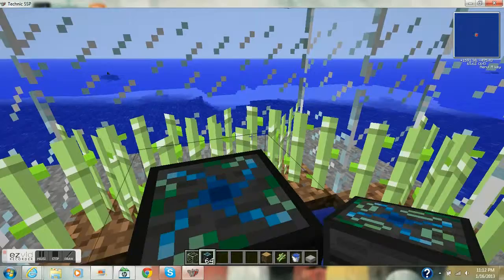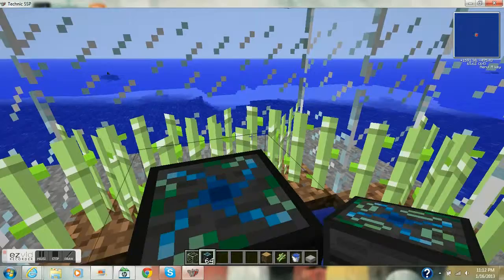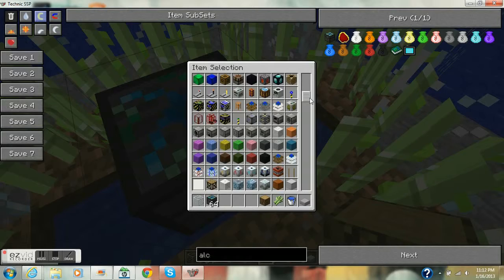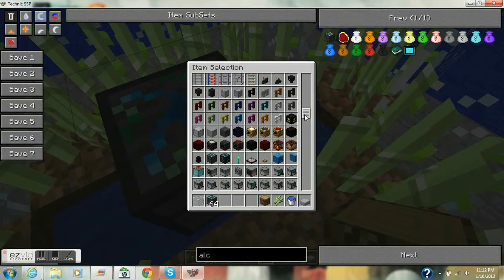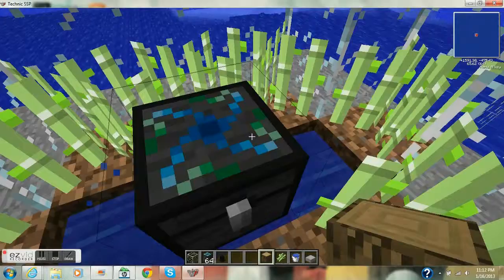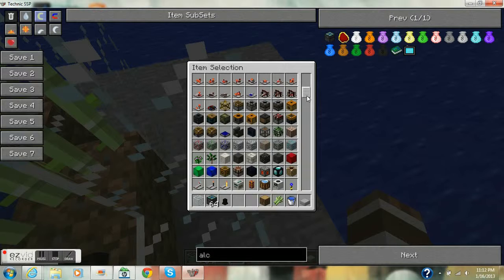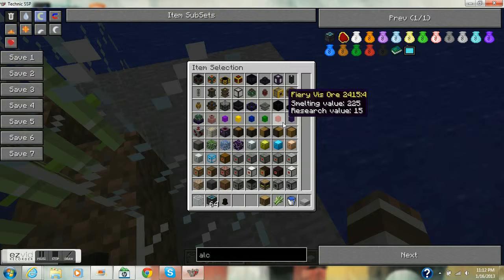If you are doing this on survival you will be rich within minutes — I had this up for an hour and got a stack and then some. You'll get red matter faster than one minute on a really good server. Now here's a dark matter pedestal and link modifier — shift-click and put the dark matter pedestal on top, then shift-click and put the link modifier in front of it or anywhere within a one-block radius.